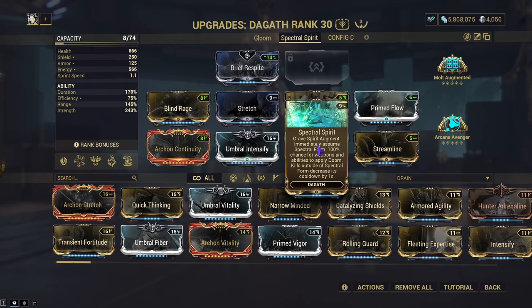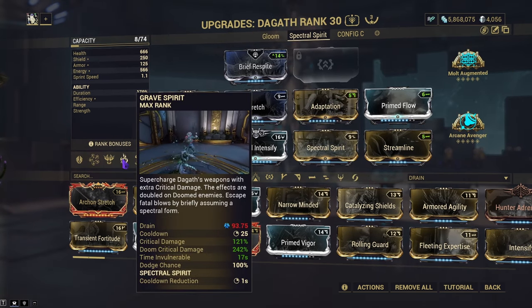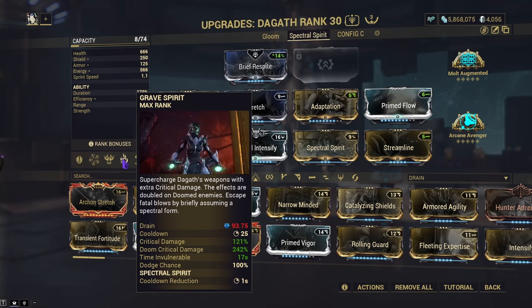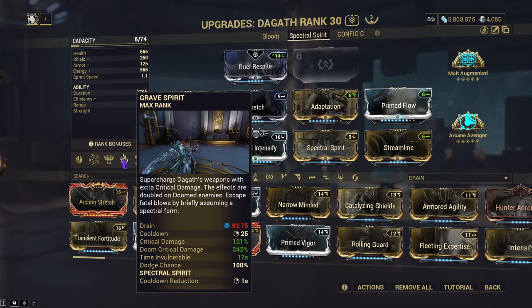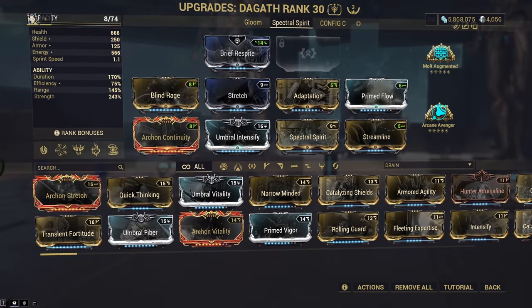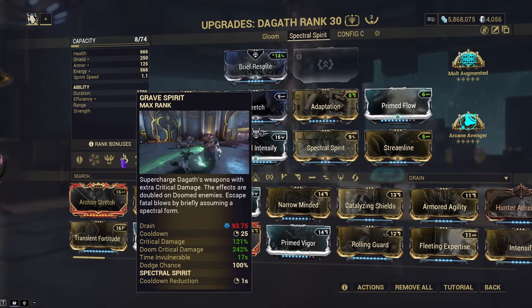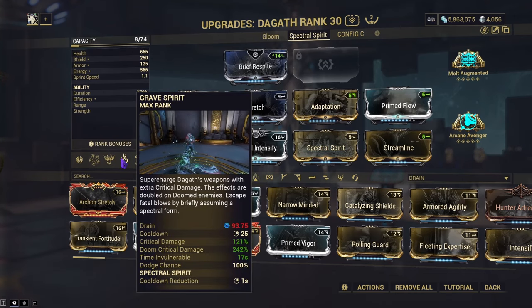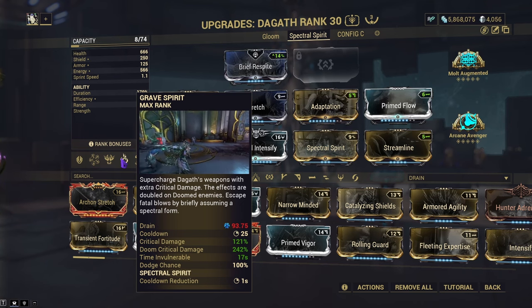The advantage of this augment is that you're getting the crit boost during it, but you're getting invulnerability for the time that you have allotted with your duration. So the more duration you pump in, the longer your time invulnerable will last. That will also allow you to pump more power strength into her, which allows you to get even higher in your crit damage. Downside: you don't get your constant crit. The whole point of using Grave Spirit is so you cast it once, it acts as a backup in case you go down — it'll stop you from dying and you'll have crit damage and Doom crit damage the entire time.